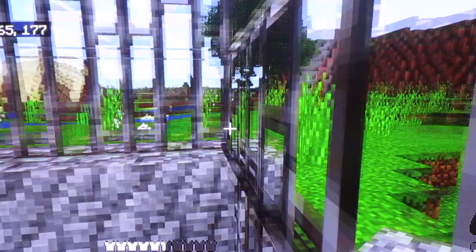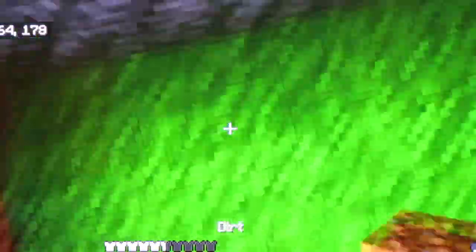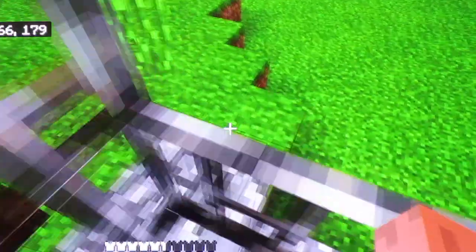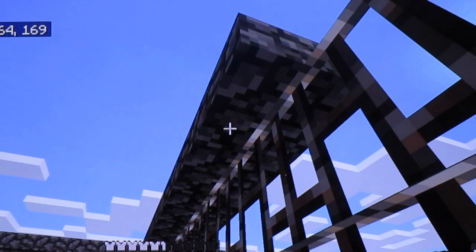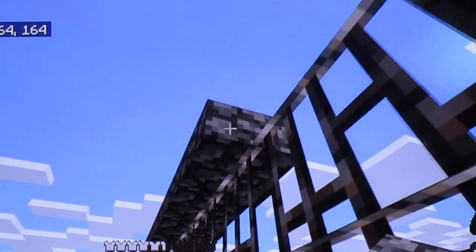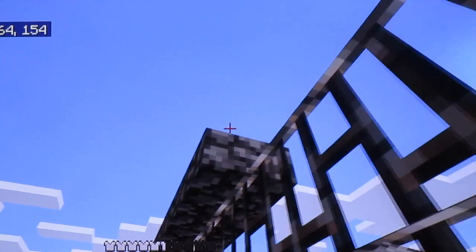We're going to get a piece of dirt, tie it up right here, start our slabs right here, and then just build from there. We have a good amount of slabs, and this helps with spiders — spiders can't climb up this. Once we have torches, mobs can't spawn in here. So this is a pretty good strategic fort.